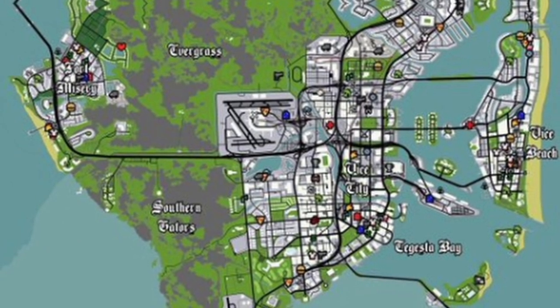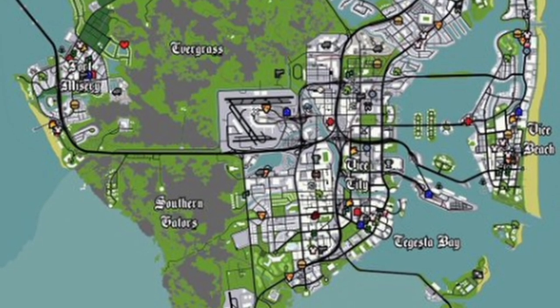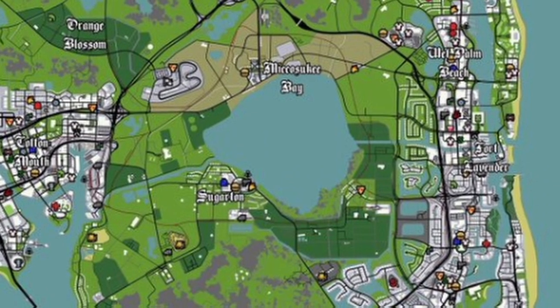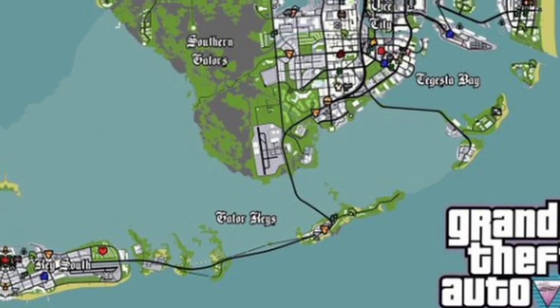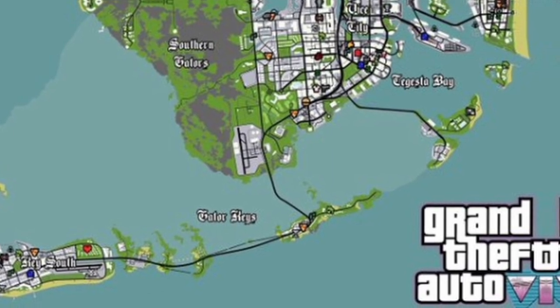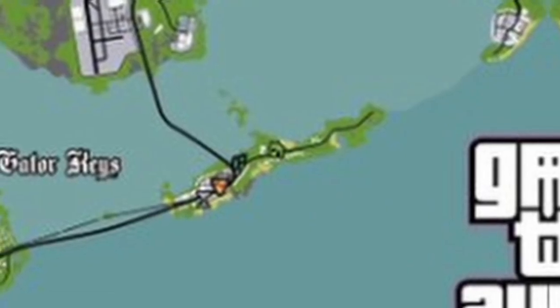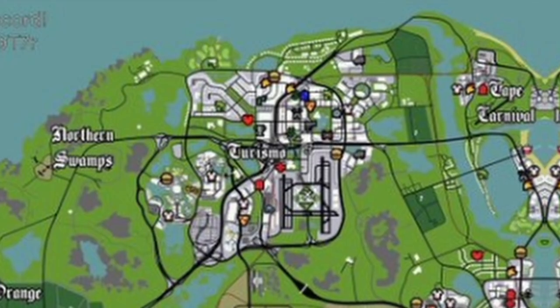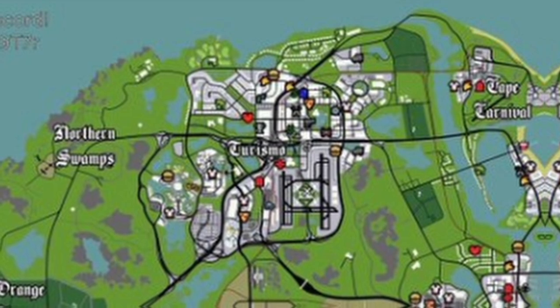For example, we have the main city down in this area, and it leads all the way up to a bigger part of the map. We have a ton of nature, and we could travel across the sea to different islands. One island looks like Cayo Perico from GTA 5. We also have a bigger city up here and another city at the top of the map.